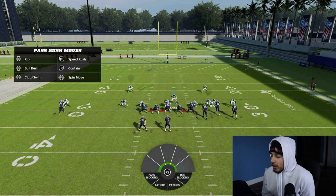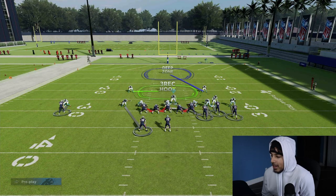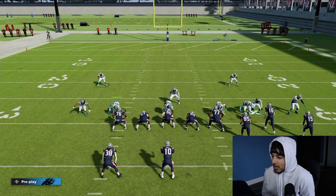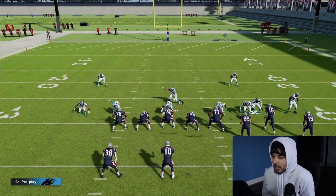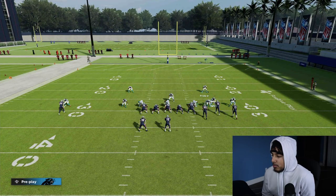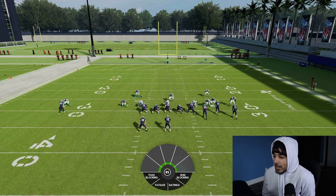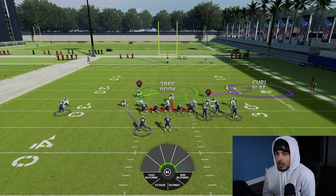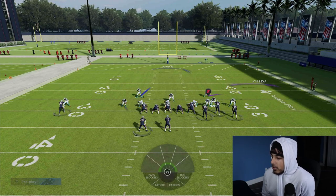I'm going to man up this outside linebacker on the right. Note that in Four-Six I have safeties right here and here — so Haasan Reddick and Shaq Thompson. If they're not playing good man coverage, you know why: it's because they're linebackers. I like to man up this guy and put him in a Purple. I like to put this guy in a Third, or keep the Three-Rec — the Three-Rec is very nice. I'll go into that more in my eBook.